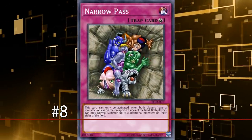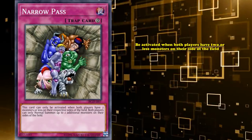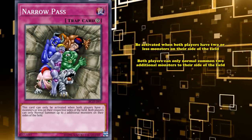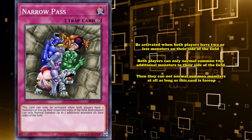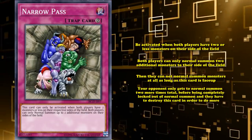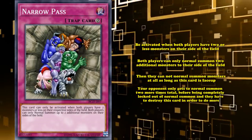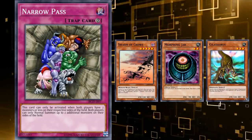At number 8, we have Narrow Pass. This is a continuous trap card which can only be activated when both players have two or less monsters on their side of the field, where both players can only normal summon two additional monsters to their side of the field, and then they can't normal summon monsters at all as long as this card is face up. On a surface level, this seems like a pretty decent floodgate — your opponent only gets to normal summon two more times total before being completely locked out, and they have to destroy this card to do more. However, it only locks out normal summons, not normal sets, flip summons, or the ever-important special summon.